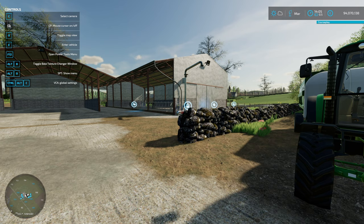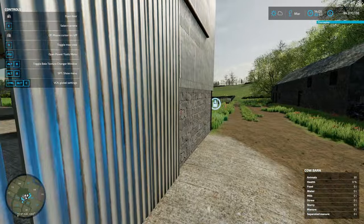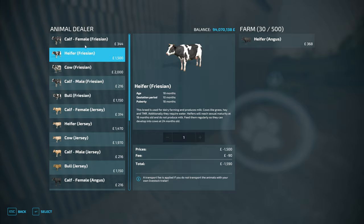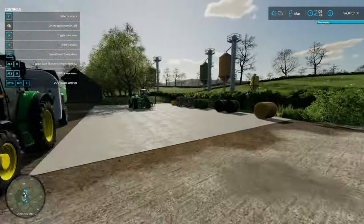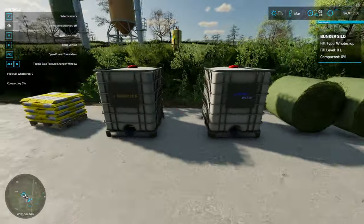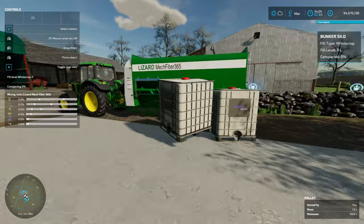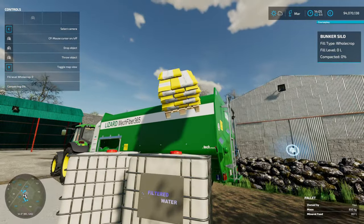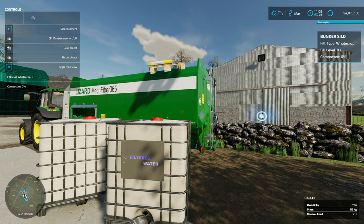Right, let's head over to the young stock. Here we are with the Anguses. Young stock is classed as calf and heifer - until the heifer has its first calf it will then turn into a cow, so while they're a heifer they are still young stock. For this one all we need is mineral feed, molasses, and filtered water - that's pretty much the base for all the feeds. I like to put it in just to make sure we get 100% productivity.